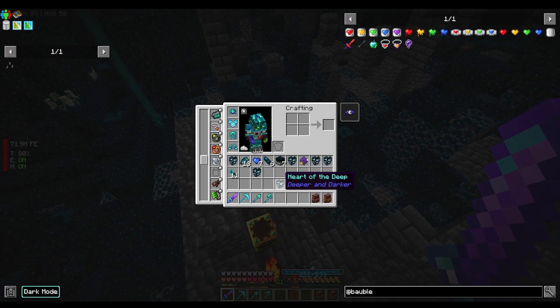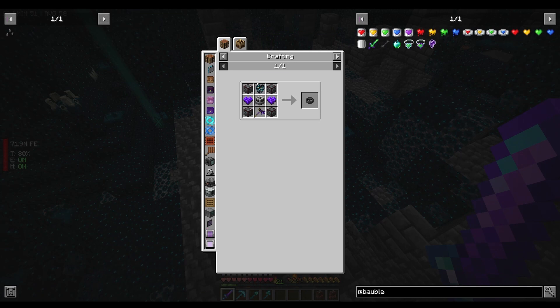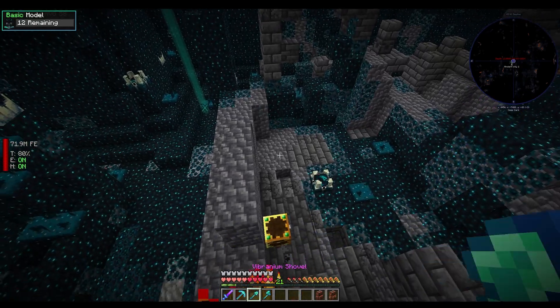We've got a lot of hearts of the deep. I wasn't sure if we could do much with them but yes — we do need the heart of the deep, and we can automate them. That's great.